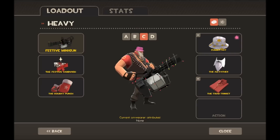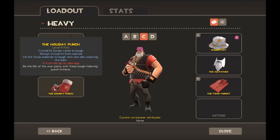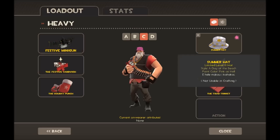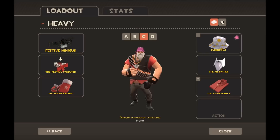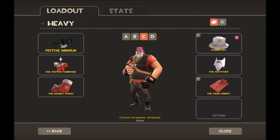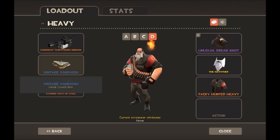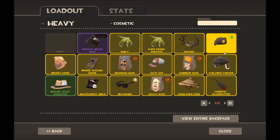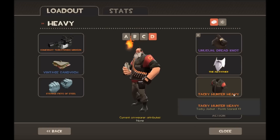Loadout C is something I'm not even sure what to call — I have the Sandwich, the Holiday Punch, and the Festive Minigun, along with the Summer Hat, Old Father Time, and the Triad Trinket — he looks like an old retired man with a chain. Then loadout D has the Minigun, Sandvich, and Fist of Steel with an unusual Dreadnought. I'm still trying to sell the Attacker Hunter's Heavy, which is a Strange one.